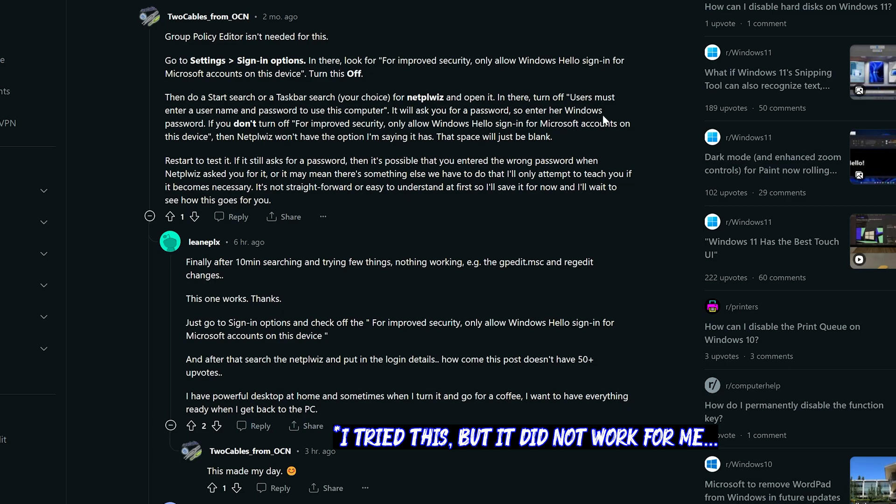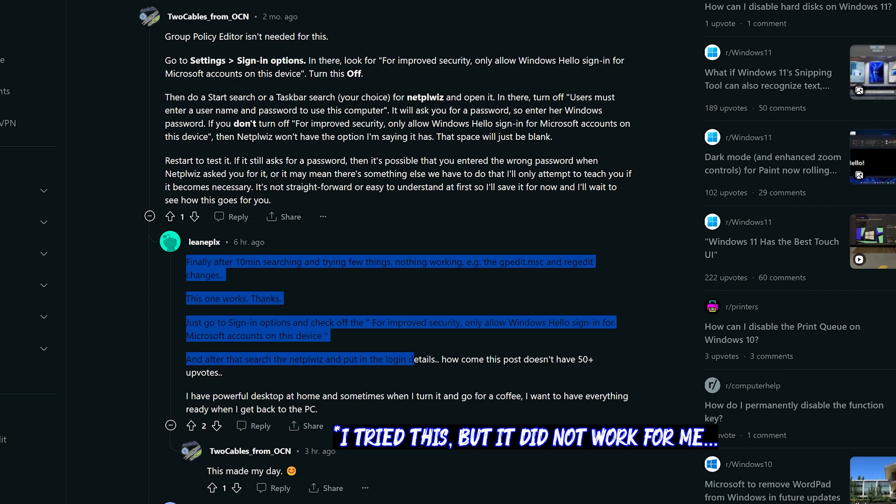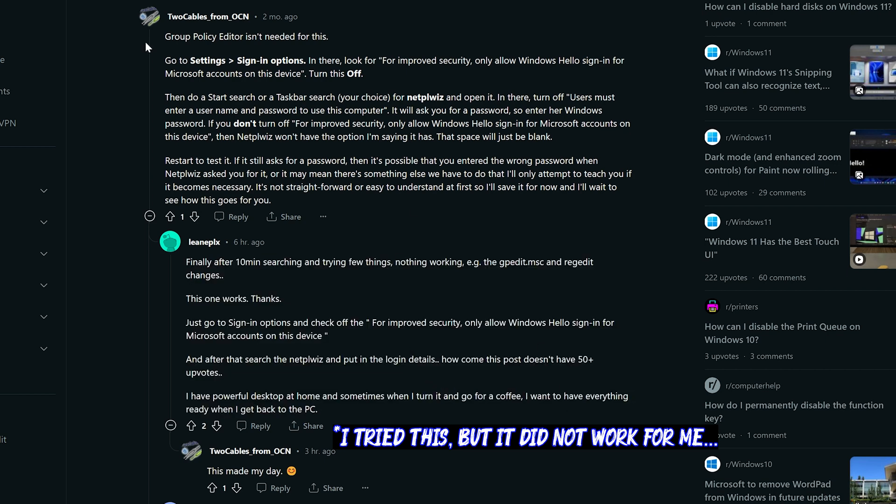I did find a Reddit post from a couple months ago that even today was updated, and it seems other people are also trying to figure out this issue. According to this post, if you go to Settings and Sign-in Options and turn off Windows Hello, then search netplwiz in your taskbar and open it, there should be an option to turn off the setting that requires a password. According to these people, it should work. I'll be putting this on the screen if you want to pause and follow the instructions, and I'll be testing it as well — let me know in the comments if it works for you.